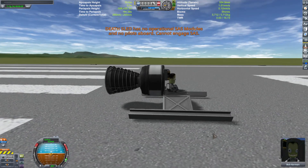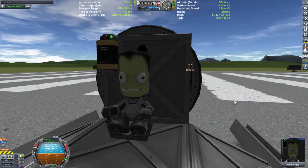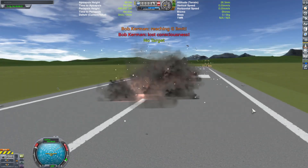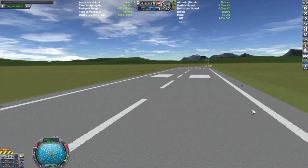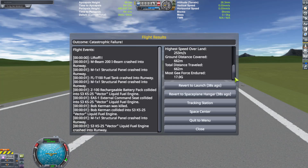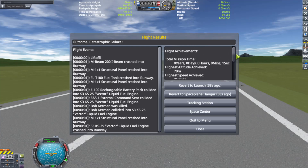Death sled has no operational SAS modules — something very ironic about that. 3, 2, 1, go! So Kermit lost consciousness before he died. Max G-force: 17 Gs. About 253 m/s. That's about right.